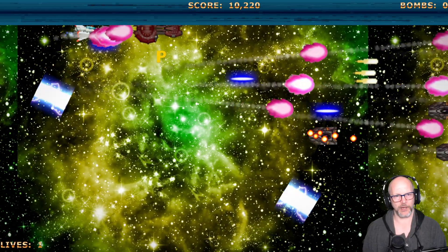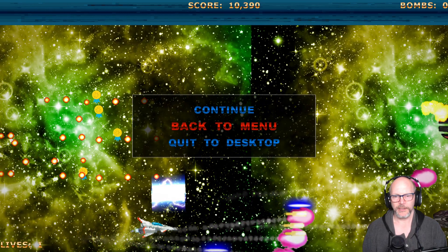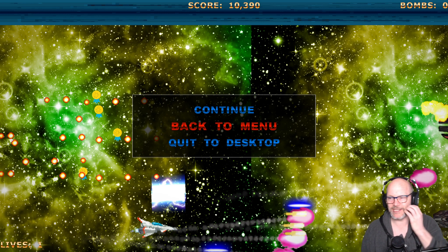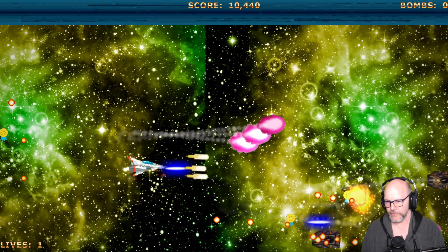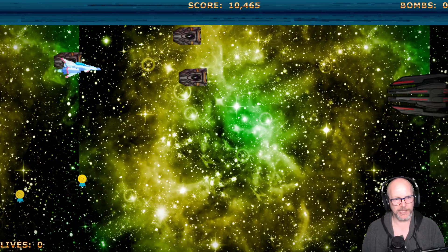Got a power-up there. Your background, while super colorful, I highly recommend desaturating it and really toning down the colors. It creates a lot of visual noise. You have black objects against a colorful background, so color-palette-wise it's a little tough to make out what's going on. Just some feedback.